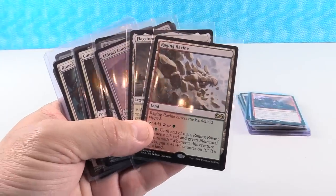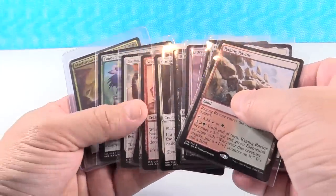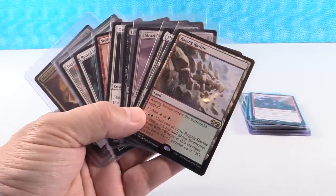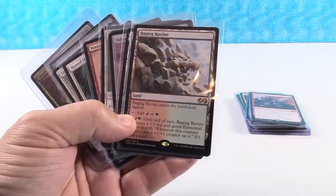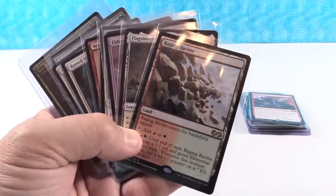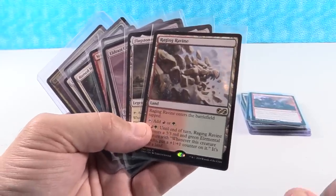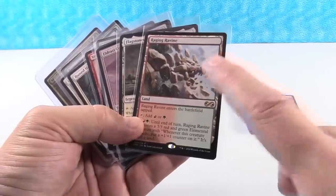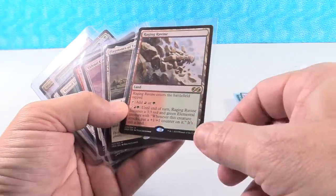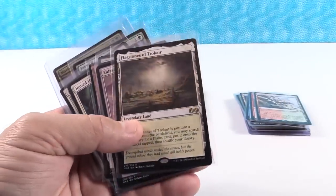The rares are holding steady while the mythics are beginning to go up in price as sealed product goes up. I think the rares holding steady is really going to last until about March, and then we're going to see some real upward movement. Raging Ravine is a $3 card right now; the box topper is sitting at $40 and I don't see a lot of movement there. I do see the regular card going from about three to about eight — it has a decent creature attached with an interesting ability that benefits longer games.